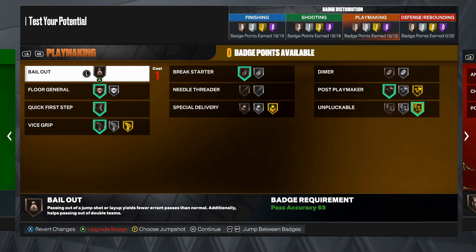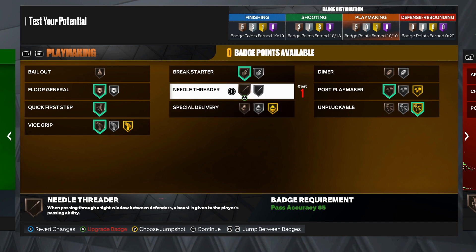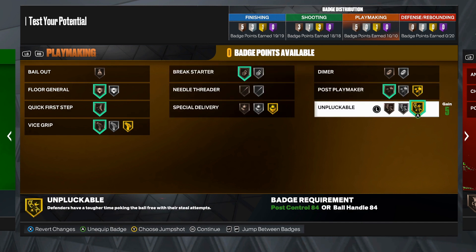For the playmaking category with 10 potential badge points: Floor General, Quick First Step, and Vice Grip all on bronze, Break Starter on bronze, Post Playmaker on bronze, and Unpluckable on gold — because we have such a low ball handle and we do not want to be turning the ball over.